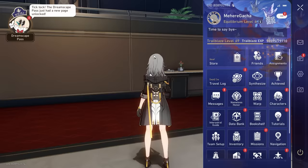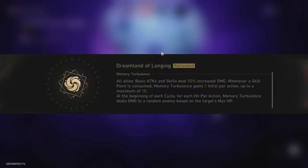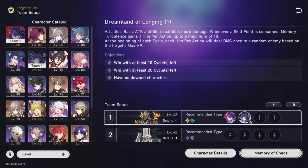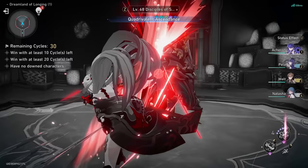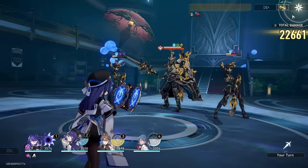Let's first start off with E0. This is not going to be our usual format of being straight to the point, because honestly I have no idea what the outcome of this video is. So let's put Acheron in, and for the sake of completion, let's put in Pela here. We'll put in Welt and one sustain. A very simple team comp, and we'll go for it throughout. I'll put Luka in the second half. So this is an E0 S1 Acheron, and we'll go all the way up to E6.